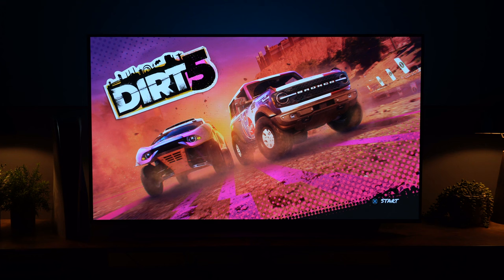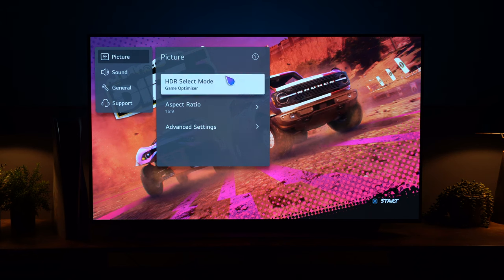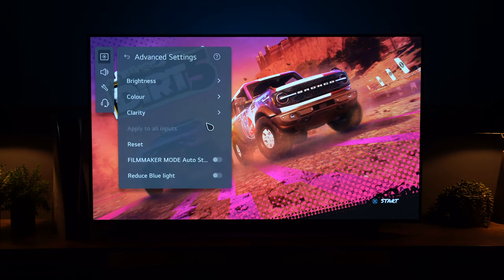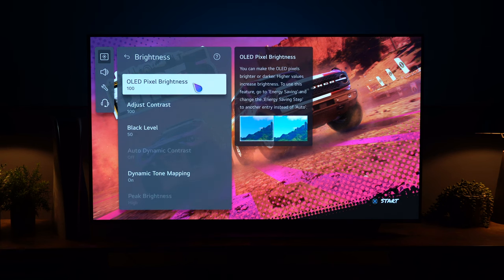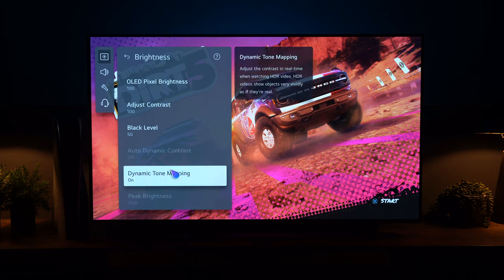I've gone into Dirt 5 which is a really good HDR game — it gives an incredible picture. Make sure you're in Game Optimizer, then go to Advanced Settings. The first difference from the SDR settings is that on Brightness we're not going to change the top settings: Pixel Brightness should be at its maximum, Contrast at its maximum, and Black Level stays at 50.